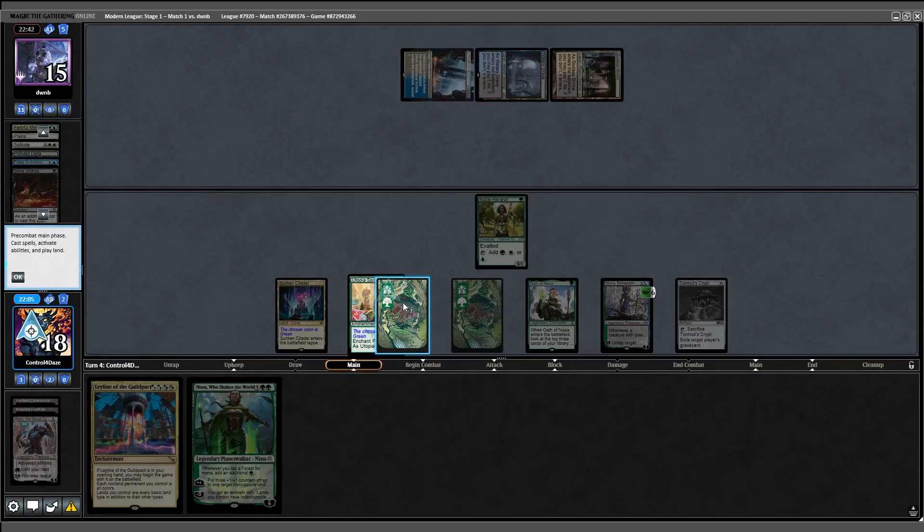I start with an Oath, find Kiora and a Forest, then play Hierarch and pass turn. Opponent attacks for 4 with 3 lands, and they do nothing else. I draw a Leyline of my own and cast Kiora. It doesn't affect the board much, so I add 4 with the Leyline. They fetch twice plus a Portico, put Force of Negation to the graveyard, and Boseiju triggers to get a Lush Portico. I find Karn off the trigger, put that on top, and pass turn.